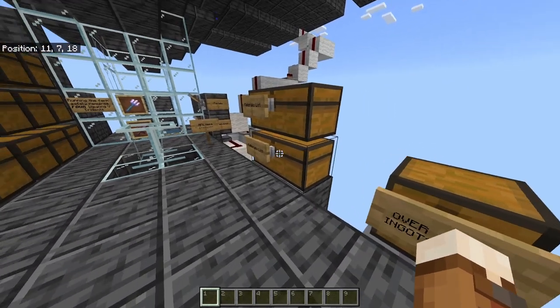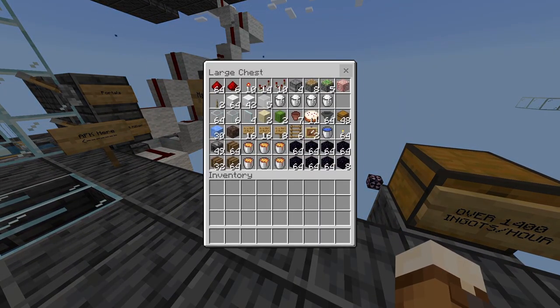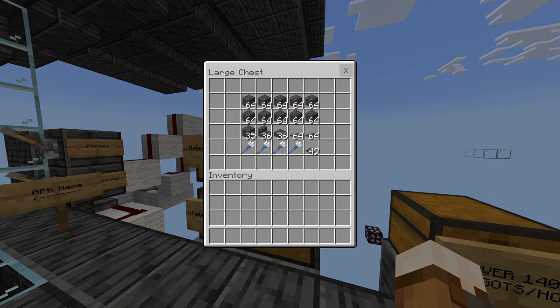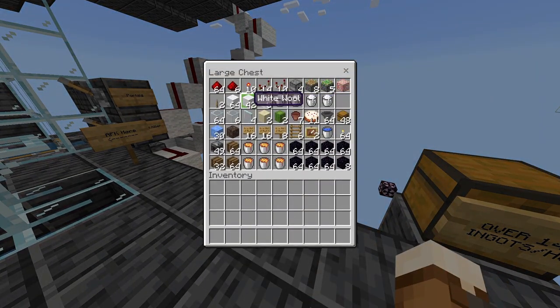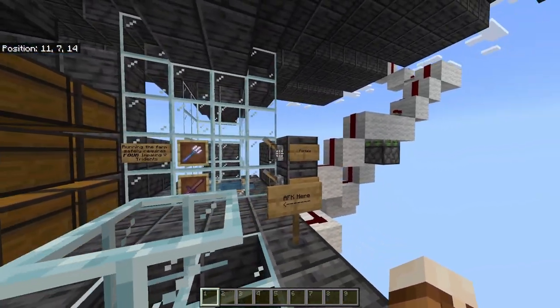Once you've decided where you want the farm to go, you can just use these two chests as a reference for your materials list. The materials list is also going to be in the description and in the pinned comment. When it comes to solid blocks like this polished deepslate or wool, you can substitute those out for any other solid blocks. For transparent blocks like glass or stained glass, you can substitute those out for any other transparent blocks. Regular glass, you can substitute anything — I just like to have glass there because it looks nice.